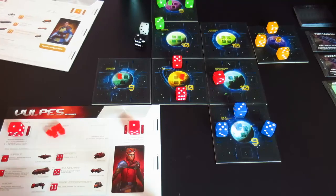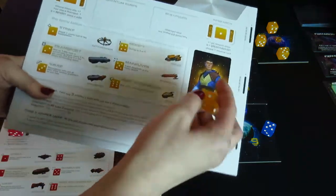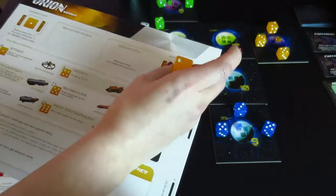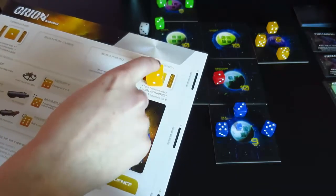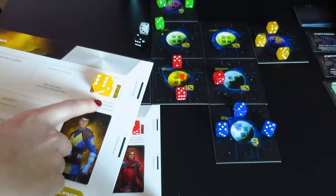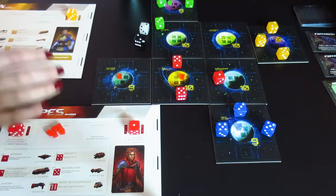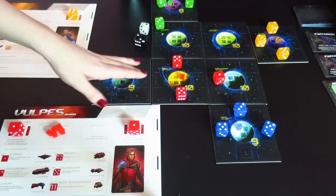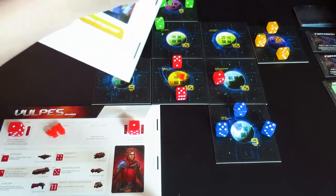The last action — and I almost consider this a throwaway action — is you can increase your research. Whenever you don't know what to do with your last action for a turn, you can tick up your research. This starts at one at the beginning of the game and ticks up until it reaches six. This has to do with the last part of a round — at the end of a round, after you've taken your actions, you check whether you've placed a quantum cube or increased your research to six.